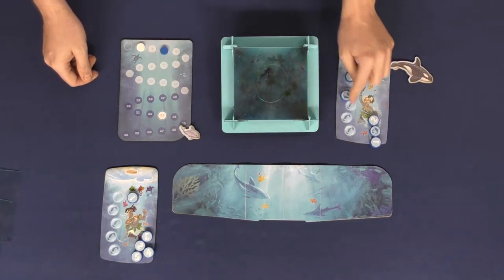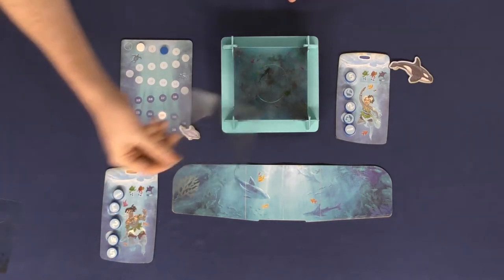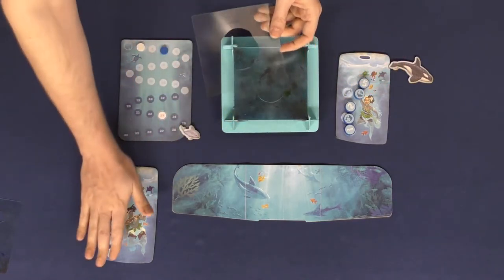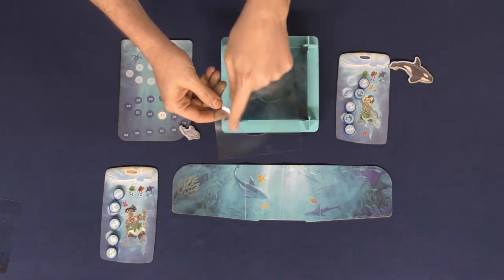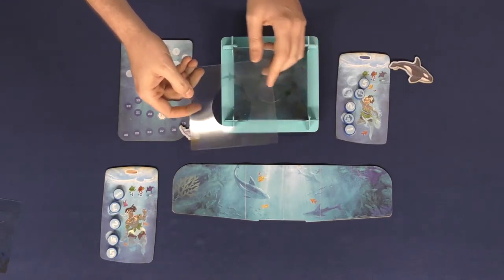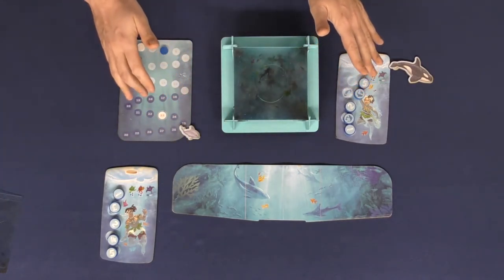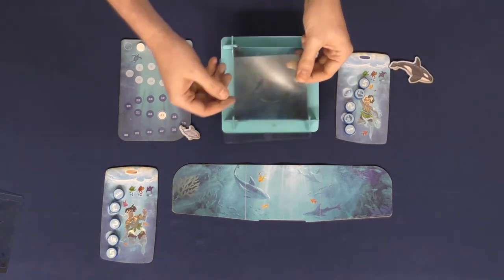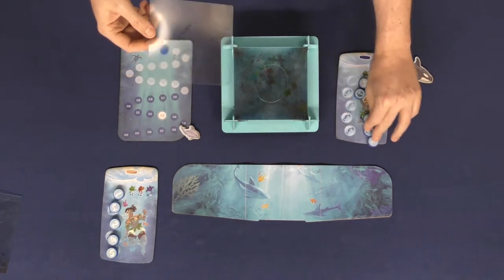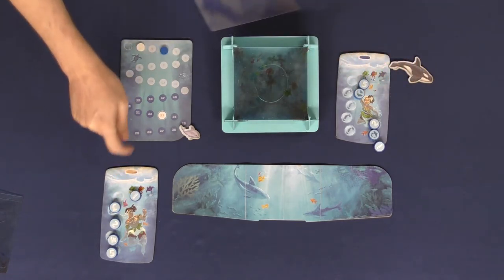Let's say one player did put a four and a shark token. That player continues while the other is out for that round. You also check for sea turtles or manta rays on the tile and score points accordingly. The game keeps going as long as there's still a player in. If the next tile also has a shark and the remaining player didn't place a shark token, they're now out as well — scoring them two points compared to the one the other player earned.